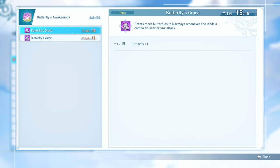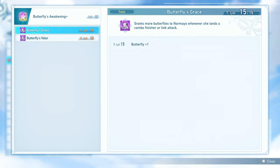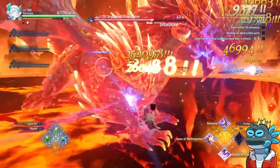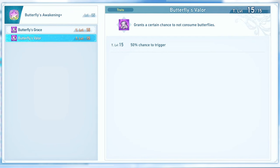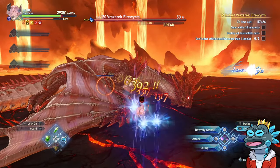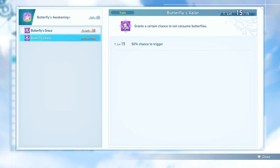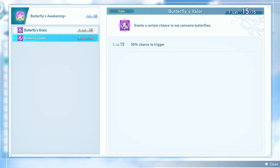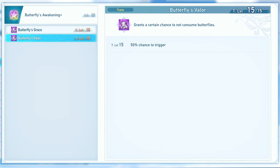Now let's look at my sigils, starting with Narmaya's own. Butterfly's Grace grants one more butterfly whenever Narmaya lands a combo finisher or a link attack, making it easier to max out butterflies for more skill damage. Butterfly's Valor gives a 50% chance of not consuming your butterflies whenever you perform a skill — so if luck is on your side, you can use Transient with 6 butterflies and follow it up with a Setsuna that charges very fast because you kept those 6 butterflies. These aren't the most reliable character-specific sigils, but they're quality-of-life additions that make playing Narmaya more comfortable.